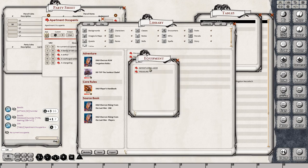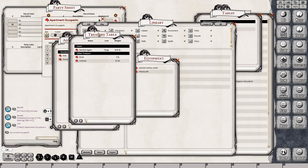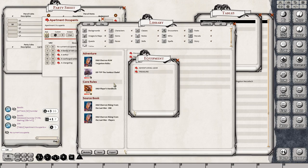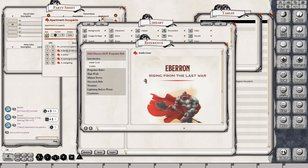All of the equipment is there — it has adventuring gear. All of this is drag and drop. You can add all of this onto the inventory tab of your character sheet. Everything is a drag and drop — it makes it really easy. No typing, don't have to look it up, it's already there. Lastly, here's a reference manual, which is sort of like a PDF format put into this for you as well.